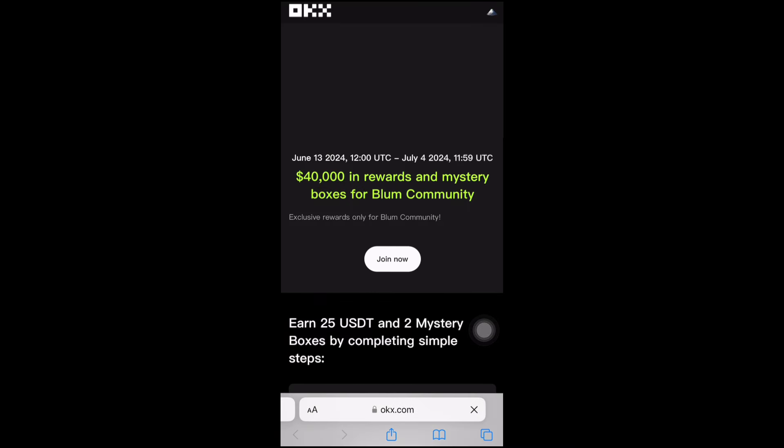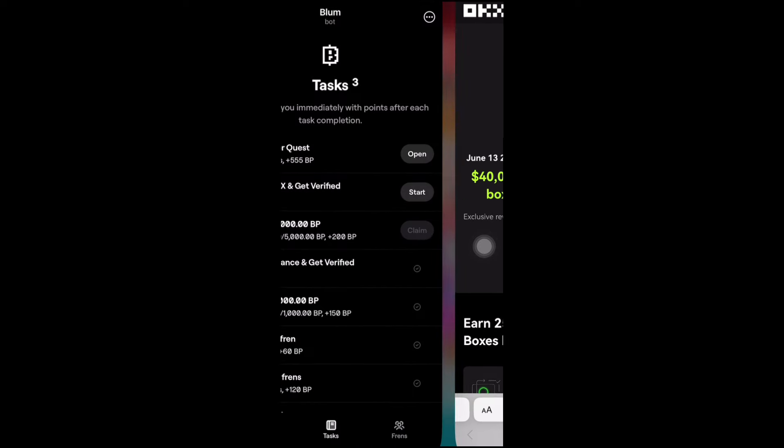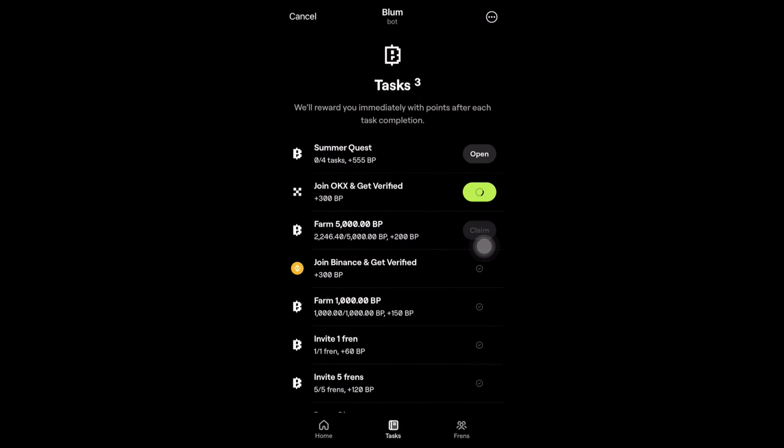Right here, this is June 13, 2024 — 40,000 in rewards and a mystery box for the Bloom community. You need to click on 'Join Now' and it'll take you to where you can register for your OKX account. Make sure to verify it, then come back and click on 'Claim' and you're done.